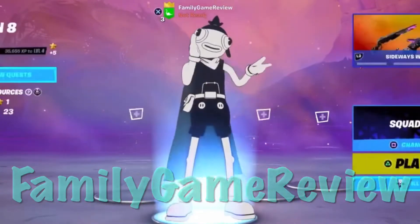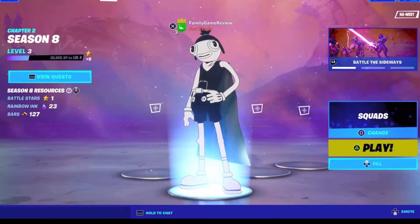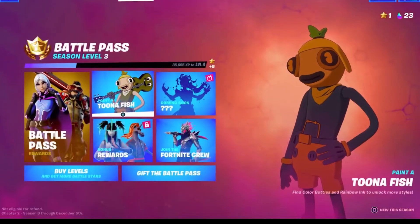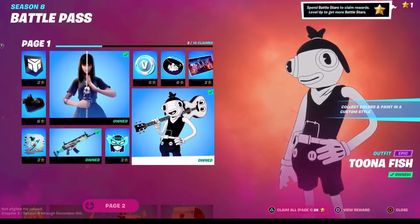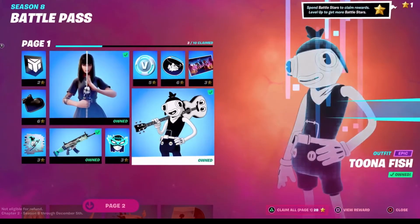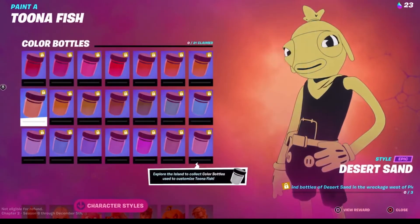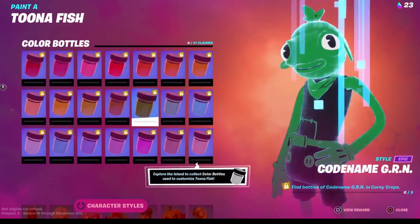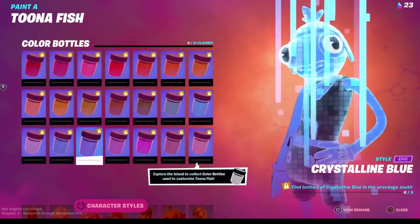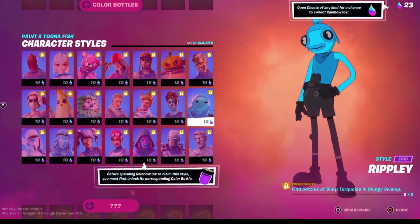The cool thing about this season is that you can customize your tuna fish. As you play, you collect gold bars but you can also collect rainbow ink while you play. Tuna fish is only nine stars, so I bought one for nine stars. I've got 23 of the inks — these bottles are unlocked. You need to find bottles if you want to do only one color, but if you have the ink things you get these in-game as you open chests.